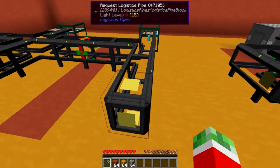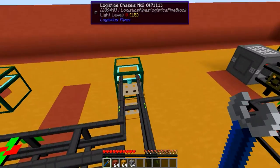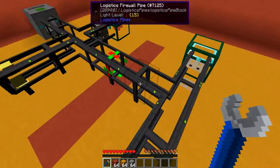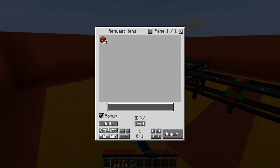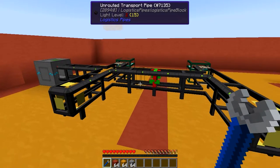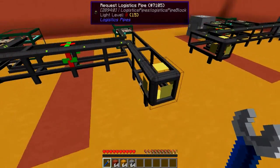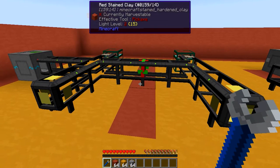The same works the other way around — the other request logistics pipe is only able to get items from its crystal chest, because it's only on that side of the firewall pipe. So this one can only get yellow stained clay and this one can only get red stained clay. But now it gets a little bit tricky — let's say you want this one to only be allowed to get red stained clay, but you want this one to be able to get both. That is where the actual whitelisting comes in.